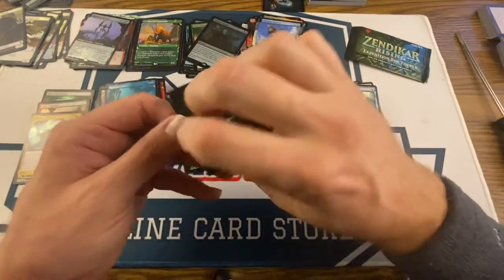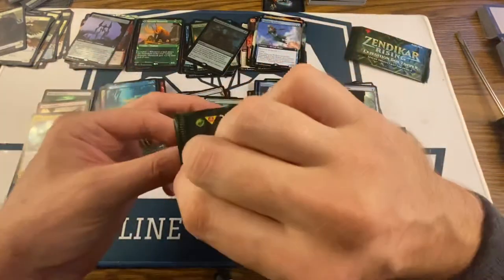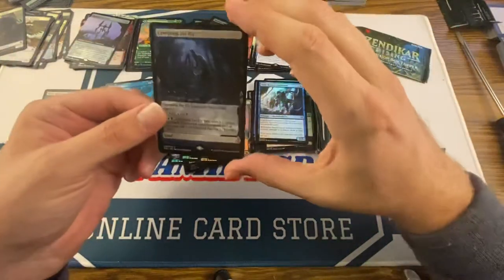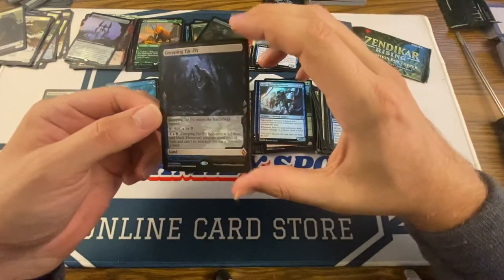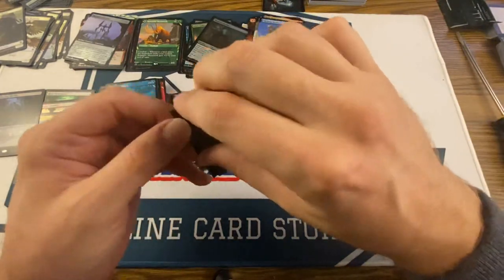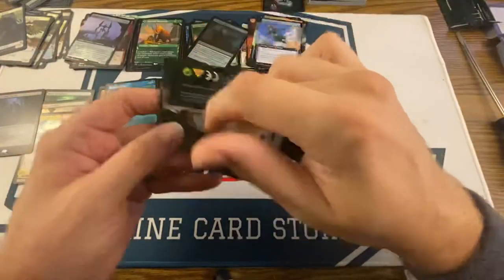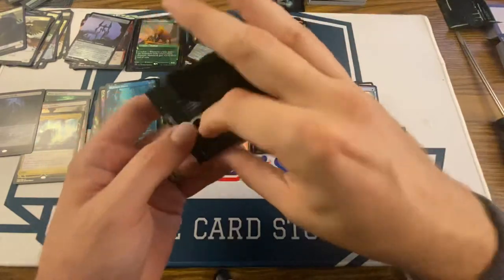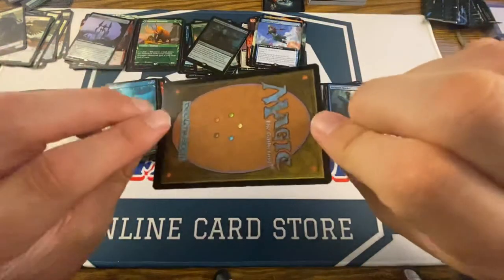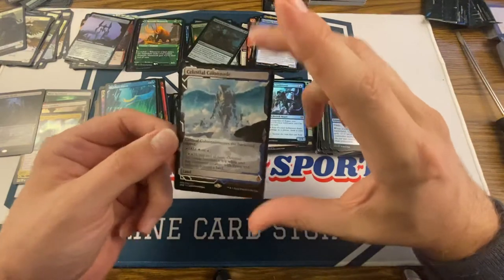Now the Box Toppers — Borderless Box Toppery style. Number one of two: it's going to be Creeping Tar Pit. That's terrifying. And then our second one — Celestial Colonnade. So there we go.